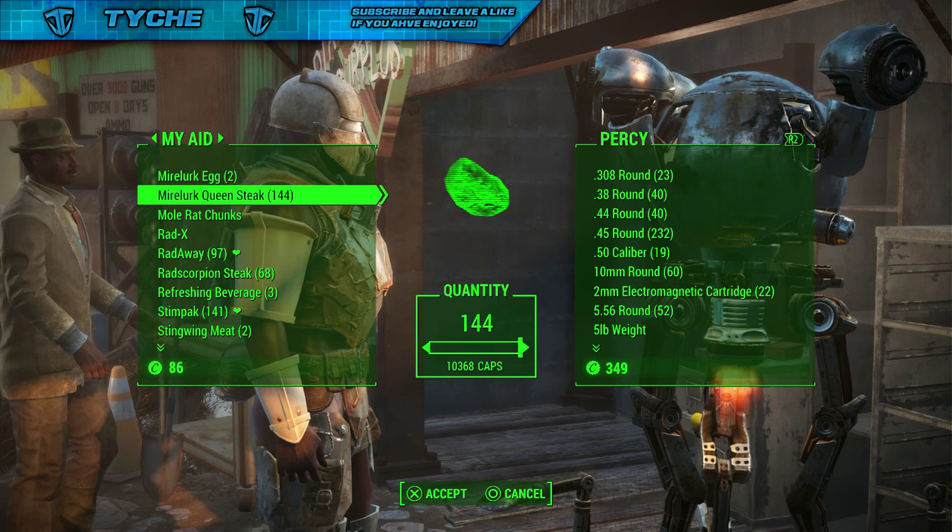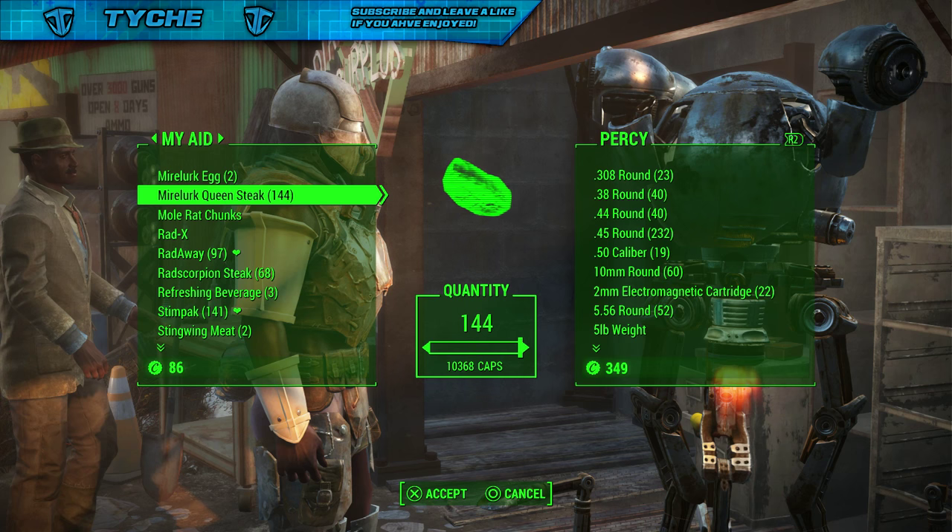Even if you guys just grind this for an hour, you'd have over 120,000 caps. Instead of actually having the caps in your inventory, you can use them to buy items. Right now, as you guys can see, I'm going to press accept, so now he owes me 10,368 caps.